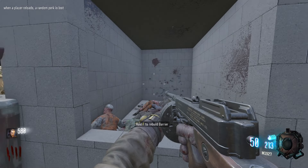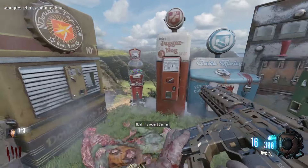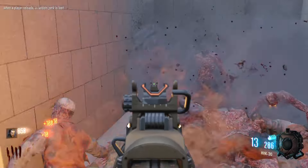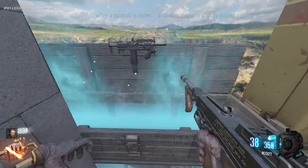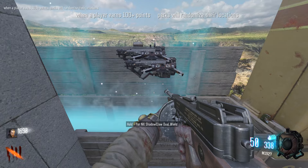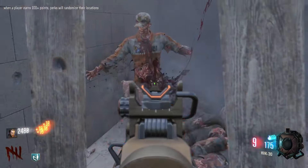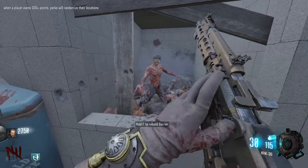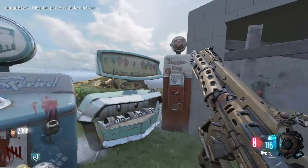When a player reloads, a random perk is lost. We've just lost quick revive from that. So let's just not buy quick revive for this round, because we're definitely going to end up reloading. I just want to keep hitting the box until we get something like the Dingo, or the PVSH would be great. Definitely not the Shadow Claws. Save up for Juggernaut. I think once we get past round 10, it's going to start to get a lot more challenging.